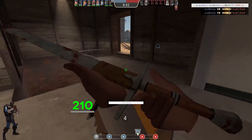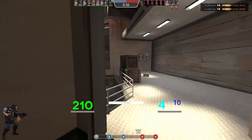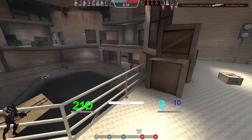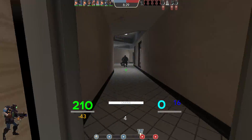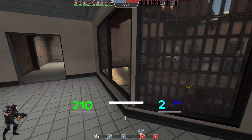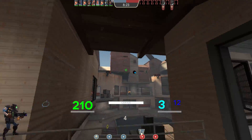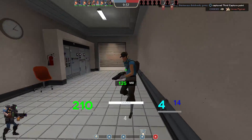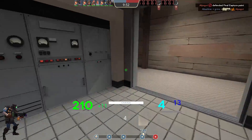Yeah, sometimes you just have to give up and melee stuff - melee crits are amazing, nearly 200 damage, one-shots nearly every class. One thing I quite like doing with the Iron Bomber, as it's the weapon's intention, is to actually use it as a pseudo sticky bomb launcher. That's basically the whole point - the Iron Bomber and Quickie Bomb Launcher were unlocks for stickies and grenades that kind of did the other thing's job. The Iron Bomber allows you to have stickies in the primary slot, kind of.